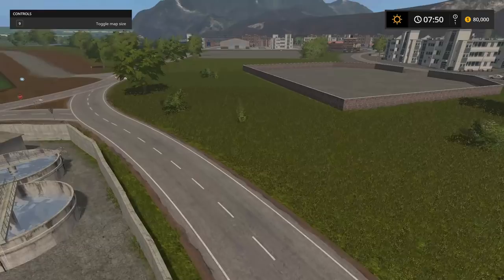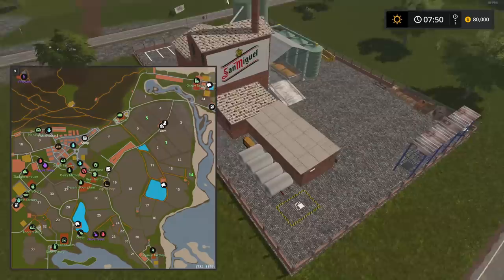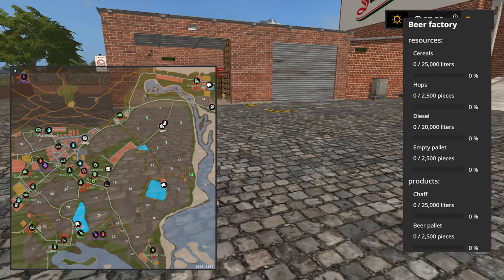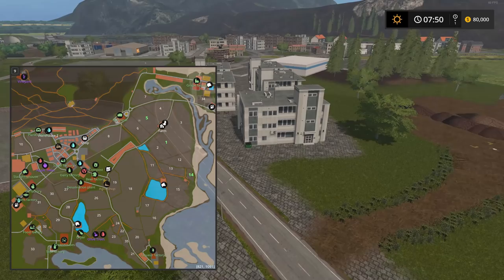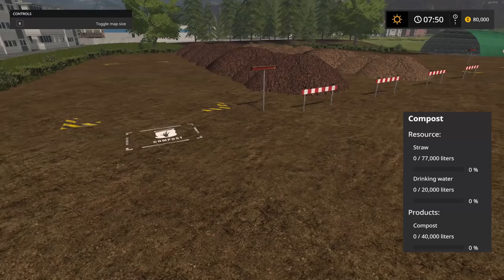Here's the beer factory coming up — it takes diesel as well. You bring cereals, hops, diesel, and empty pallets and you get chaff and beer pallets in return. You'll have to buy this factory too. Then the compost factory — you bring straw and drinking water and get compost as a byproduct. Funny how some labels are in English and some aren't.